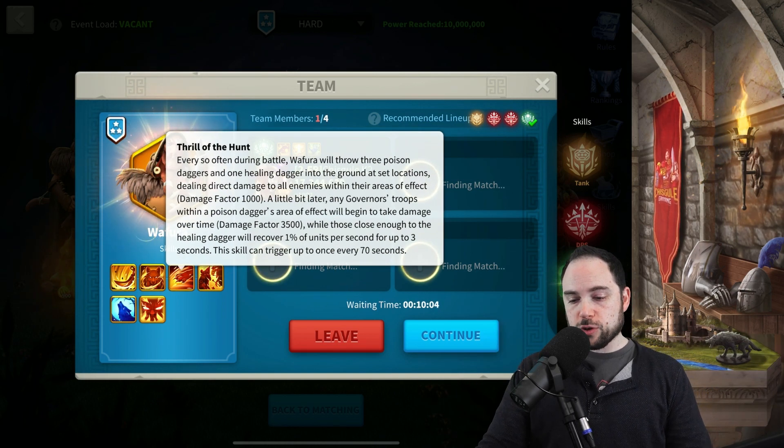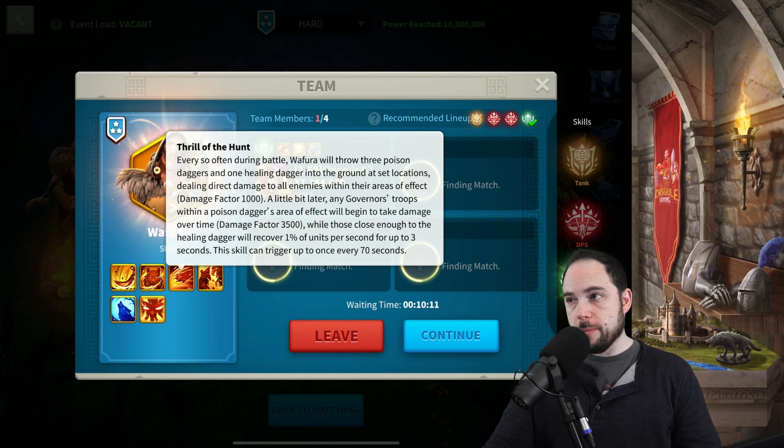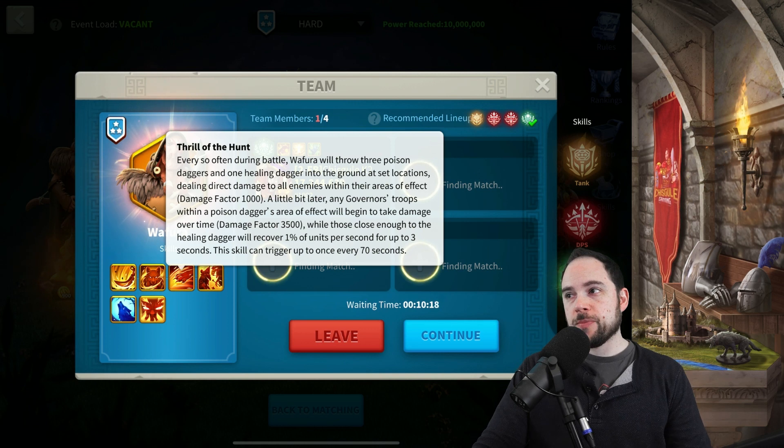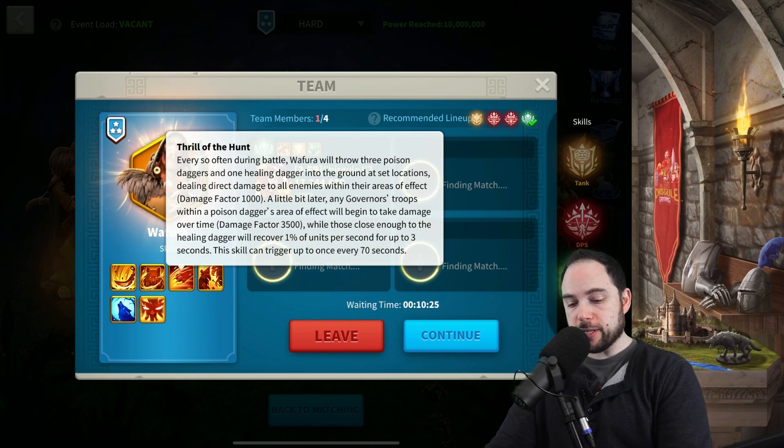The next ability is going to throw four daggers — because obviously if two daggers was good, four daggers is most certainly better. One of those daggers is healing and three of them are damaging. So this is going to be a fight all about positioning correctly on the map and making sure that you avoid taking unnecessary damage.